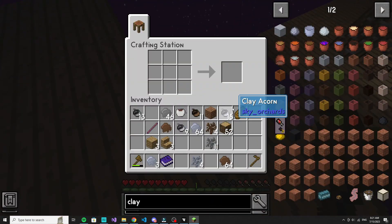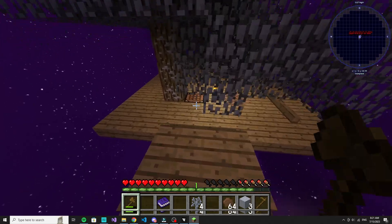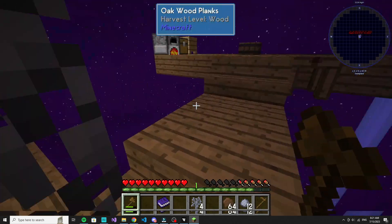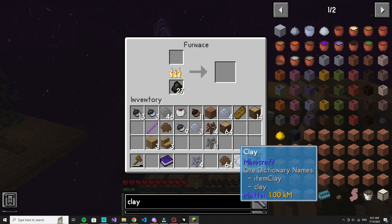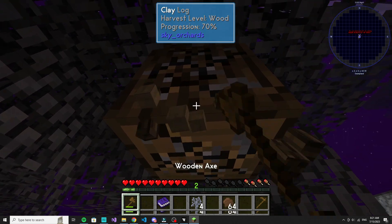Okay, this is clay. Now I can finally make bonsais. I have to... okay, I think that's good. And I can start making bricks — I can make a bonsai now. I just need more clay.